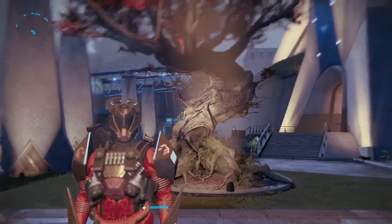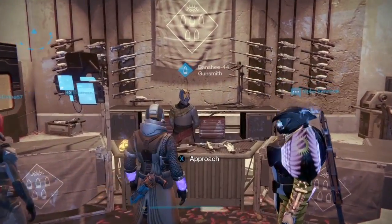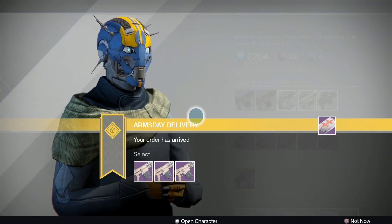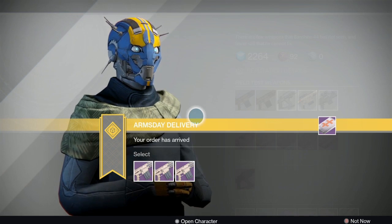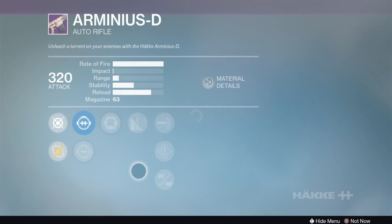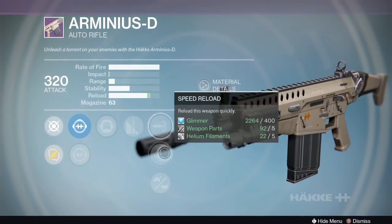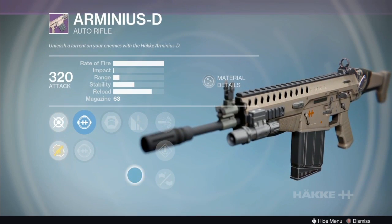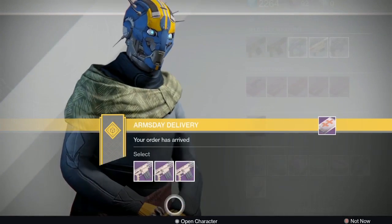My Warlock has a bonus package for the Hakke Arminius-D auto rifle - a high rate of fire, low impact auto rifle, kind of the same archetype as the Doctrine of Passing. You really need a lot of stability on this gun. I like the hollow and thermal sights for this one, but the first option has neither - army of one, glass half full, hack out around, speed reload, and small bore. Small bore is interesting but doesn't give you enough stability. That one's a pass.